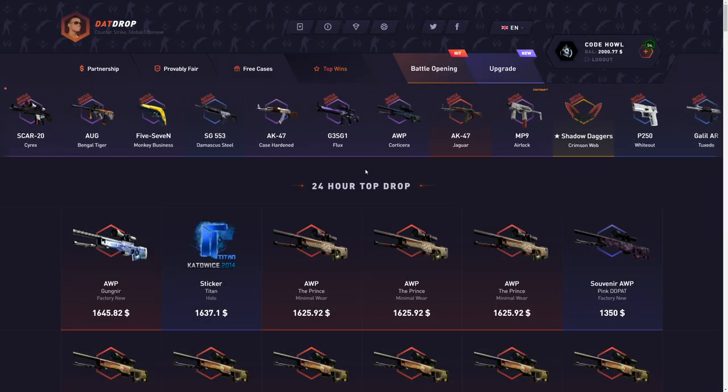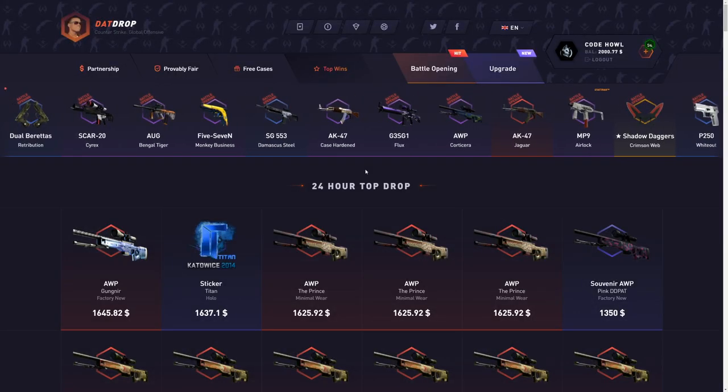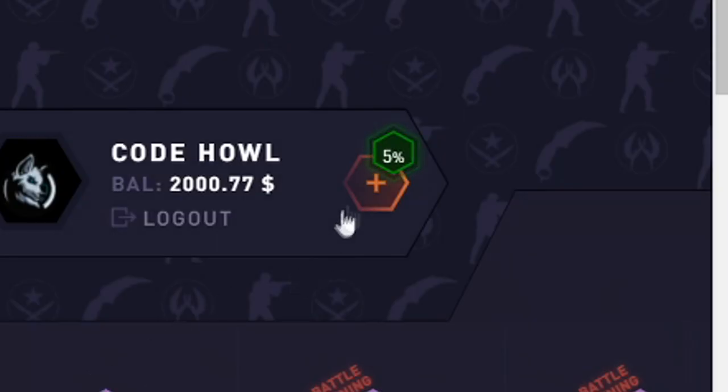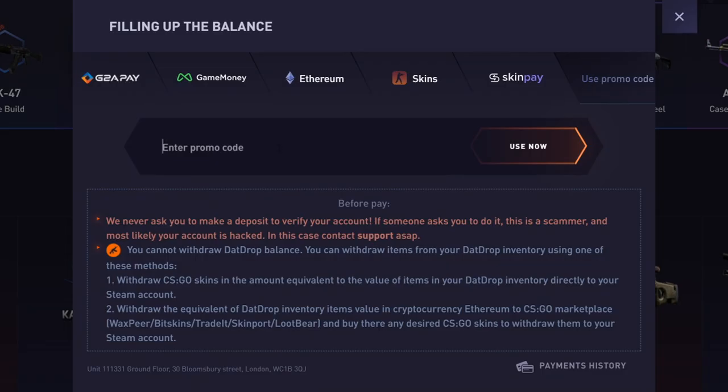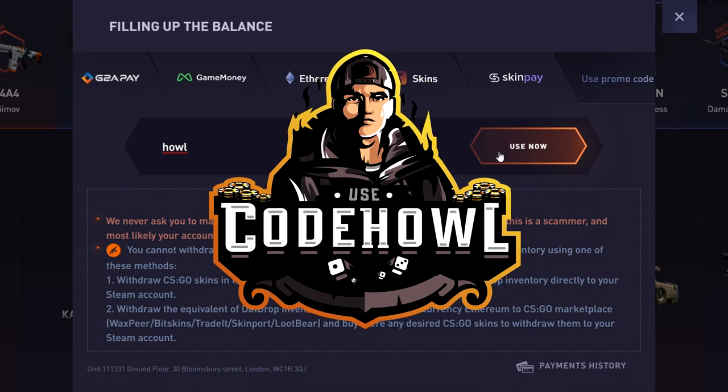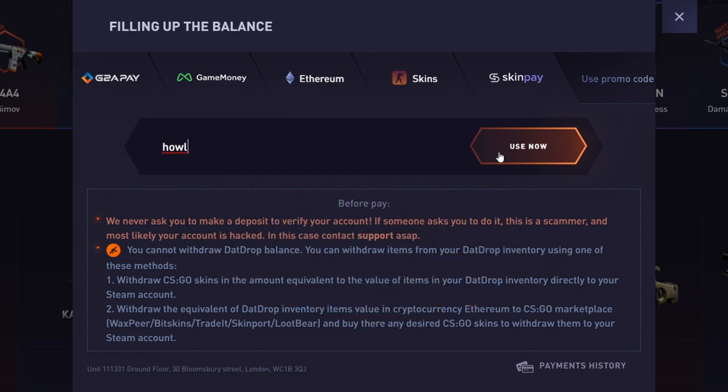If you want a 5% deposit bonus, support me a ton. Click the plus tab on the top of the screen, click 'Use Promo Code,' and type in the code 'house.' Super simple — click use now for a 5% deposit bonus. Helps me out a ton.